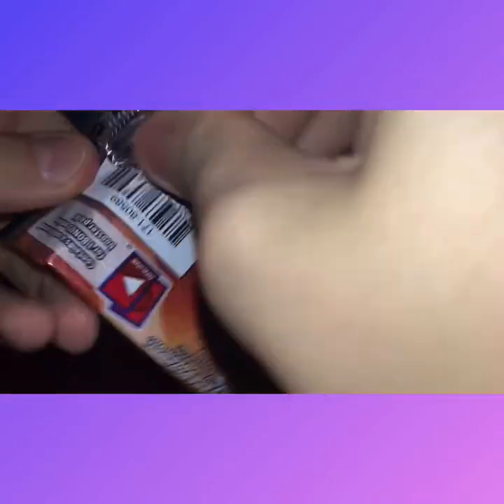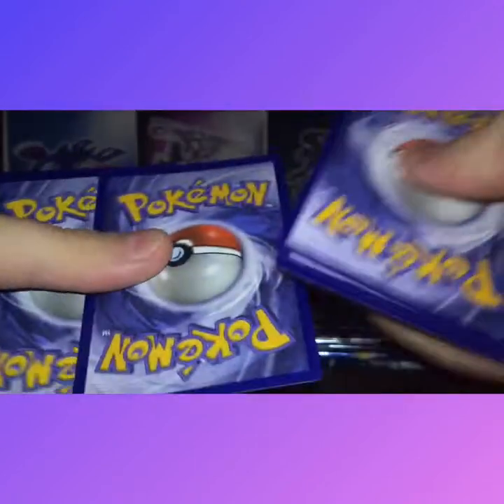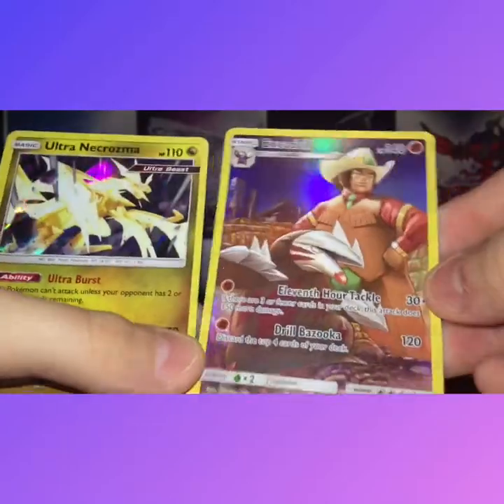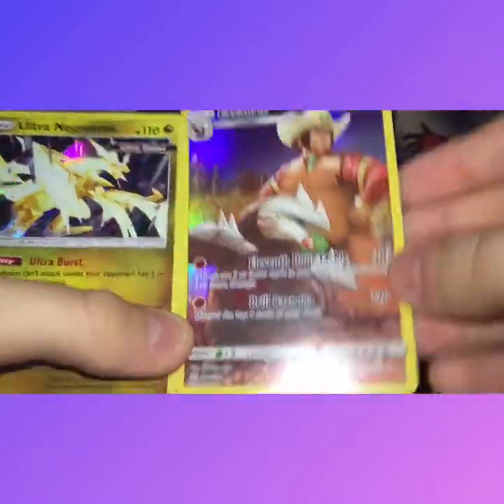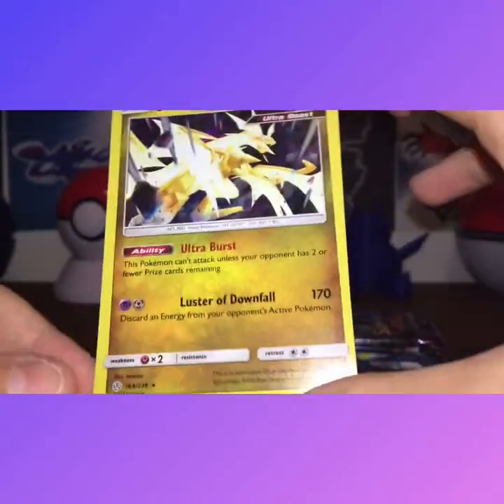I haven't opened much Cosmic Eclipse — I mean, the past couple weeks I have, but in total I don't have that many. Cards: Fighting Energy, Red and Blue, Dustclops, Larvesta, Parvana, Tapping, Token, Marowak, Onyx.